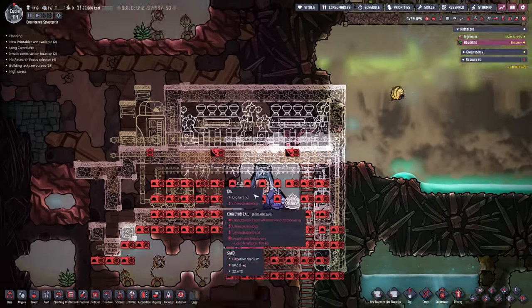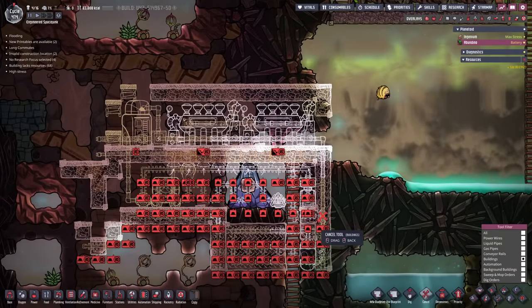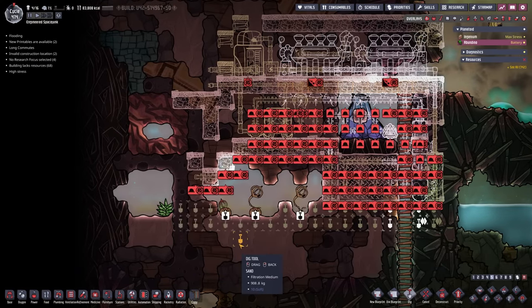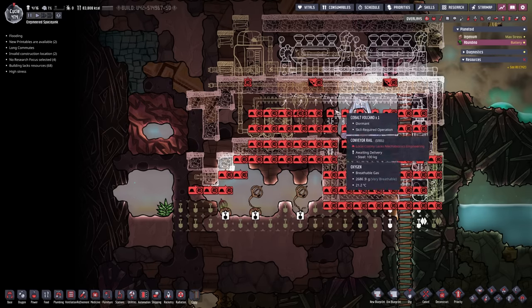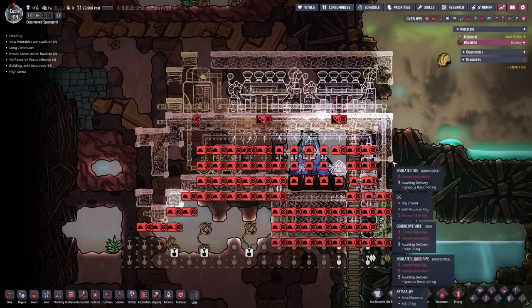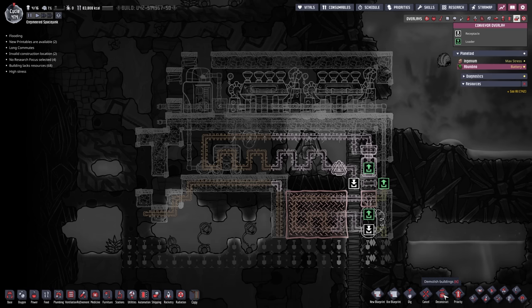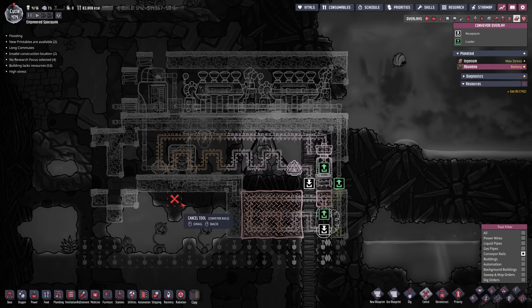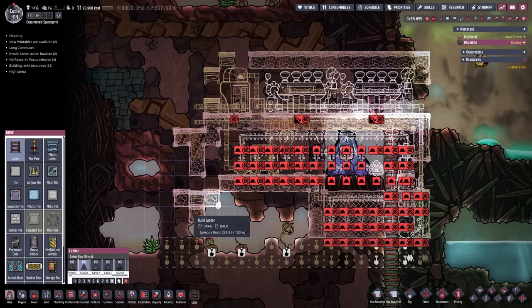All these ladders right here have to go and we have to rebuild a bunch of stuff in the middle. These here on the top - let's go into buildings, tear out this here, tear out this here so the dupes can get around. Also these two tiles will be torn out. Down here on the bottom we're going to dig all the way straight over like this. And I'm really not sure yet if we're going to keep this liquid lock - we may just close it off once it's done and access it again from the right side if needed.